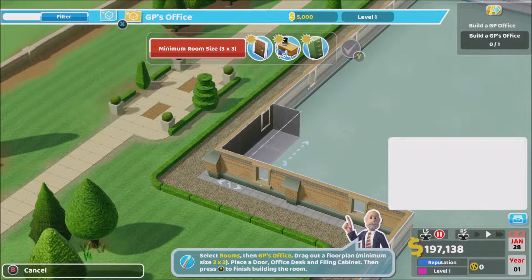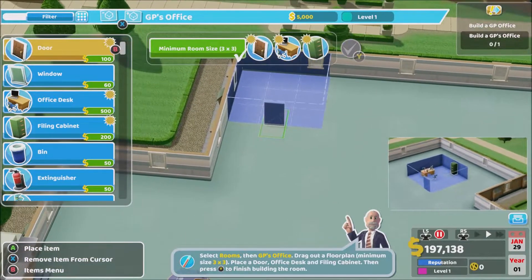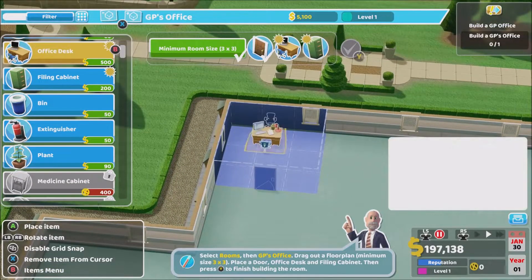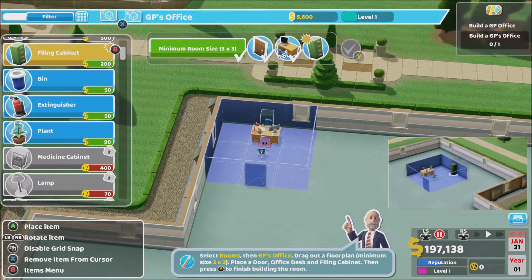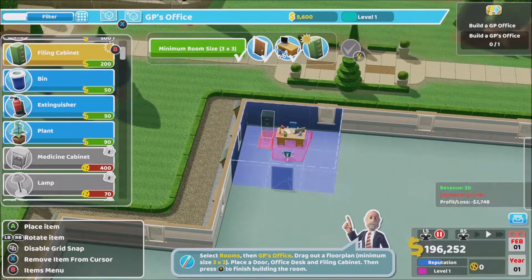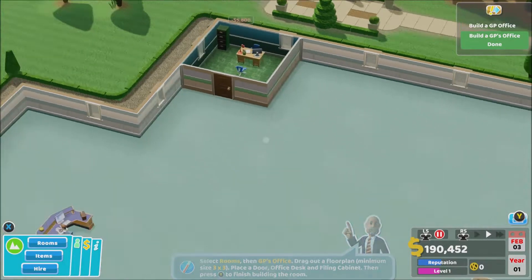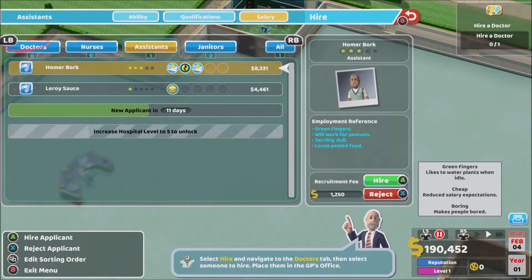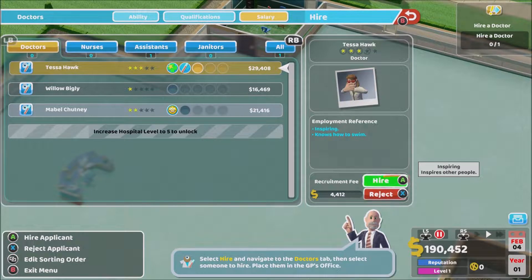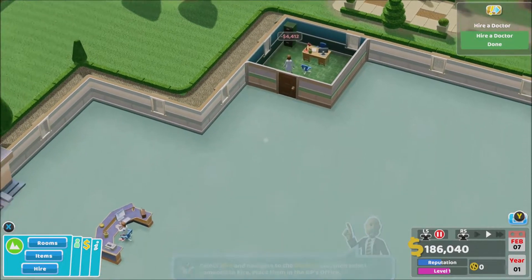One, two, three — three by three, perfect. Spin the camera so we can see. I'm gonna put the door there and rotate this round. I'll have a filing cabinet in the corner. Press Y and done. Now we need a GP — let's go back into hire, into doctors. We'll go for the highest one. Let's drop them in the office — it should be good to go.